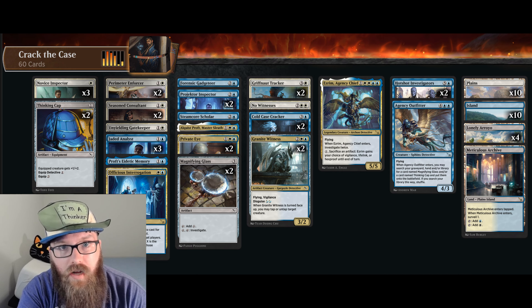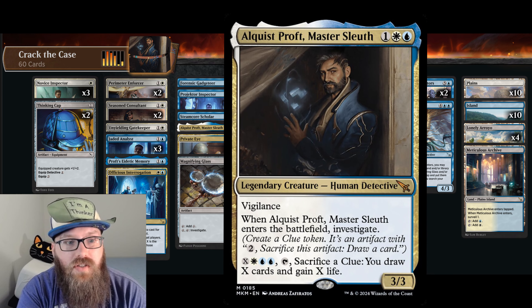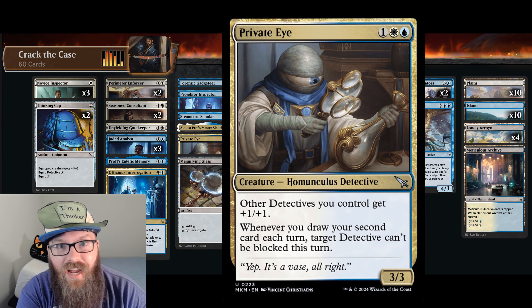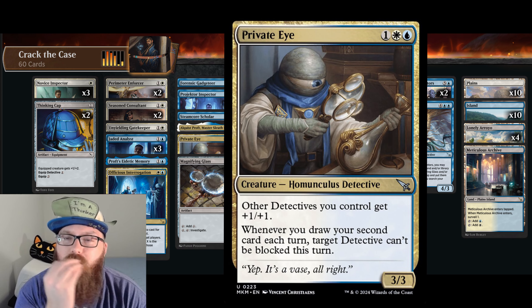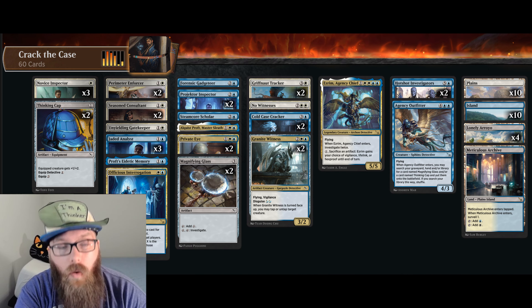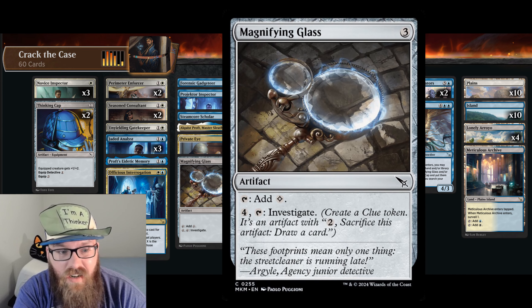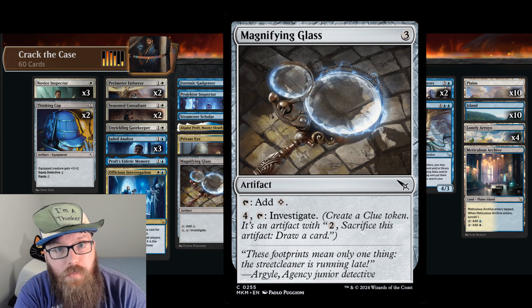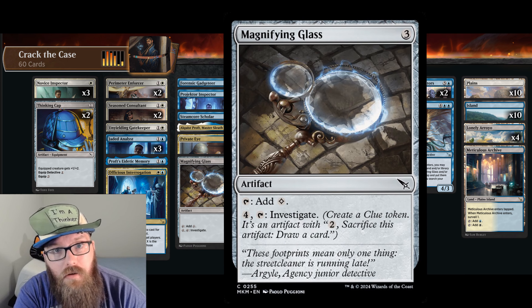Next, we have another one-of: Alquist Prof, Master Sleuth. This card is perfect for this deck, but it's a mythic rare so it makes sense that they only put one in — Wizards is a small indie company, you know, they gotta make their money somehow. Moving on, we have the best card in the deck: Private Eye. The board-wide buff is huge and the elusive bonus is just — chef's kiss. Ironically, the next card is the worst card in the deck: Magnifying Glass. Three mana for a colorless mana rock — fair enough — but having to spend seven mana for one investigation, which you then have to spend two more mana to activate. Nine mana to draw one card. No.